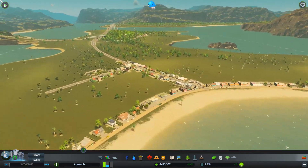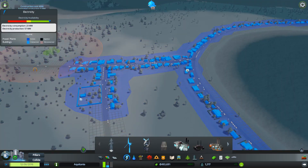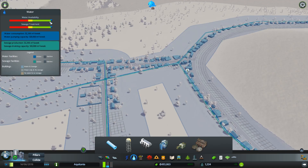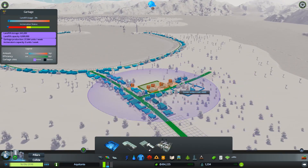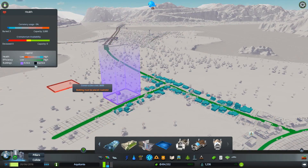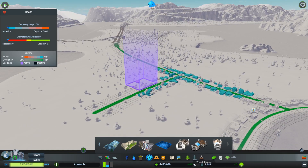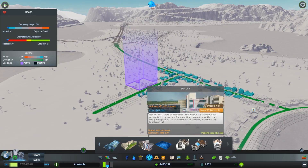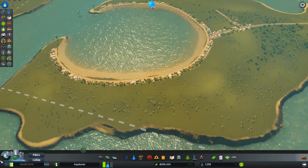We've got all our basic services. We have electricity — that's looking good. We've got water — looking good. Garbage is fine, being satisfied by the landfill. We've got health. We've got no crematorium but we've got cemeteries — three people have now been buried. We're getting there — we're up to 1,200 people. We are making a profit of 700 a week. We need more residential and more commercial. Let's get a bit more zoning going and develop our little community.